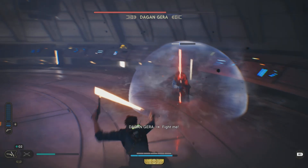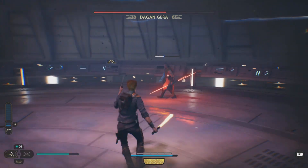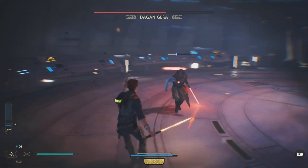You'll see a common move he does where he starts spinning the sabre rotating around him. I always try and parry it, but don't parry it too close.